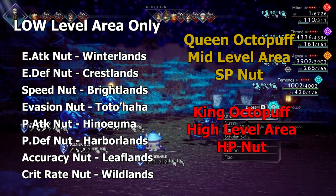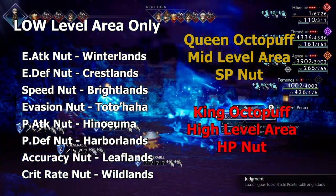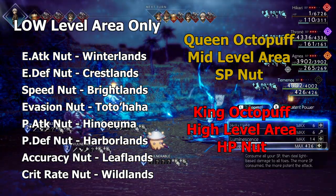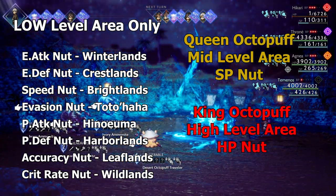You can increase your chances of finding Octopath Travelers by equipping all of the following: the support skill called More Rare Monsters, 3 Octopath Pots which are accessories, and the Forbidden Shield and Alluring Ribbon which helps you find encounters faster.